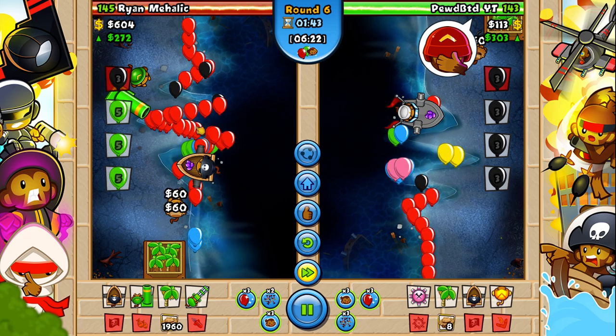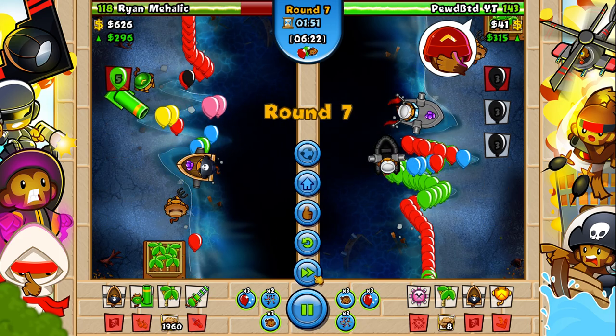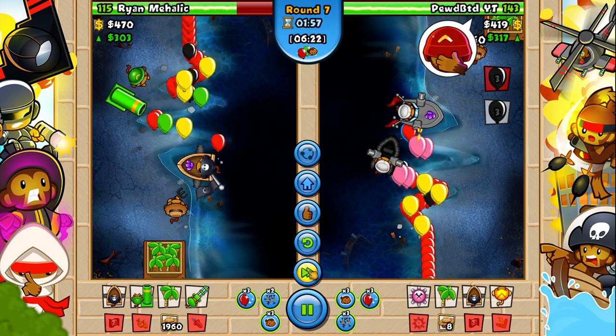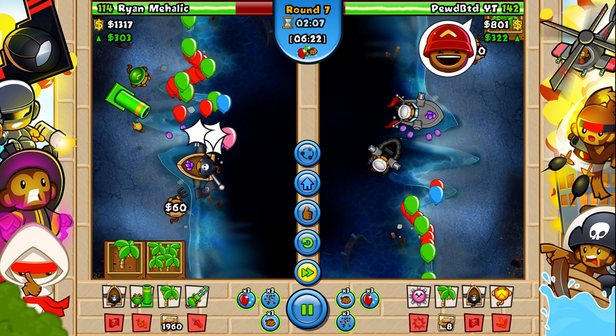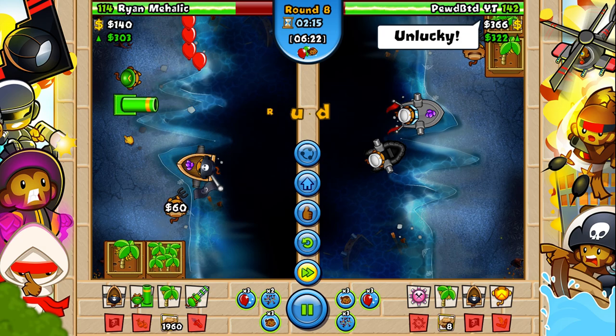Round six he sends me a nice green rush with blacks after it, so it actually forces a mortar and a faster shooting boat. I send him some greens, which honestly was probably not the play — I probably should have just gone for my other farm and played more passive since I'm going mortar. I guess it forced a boat, but probably wasn't the play.